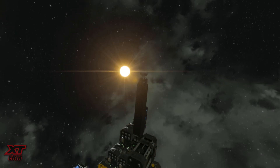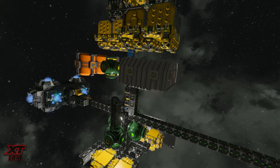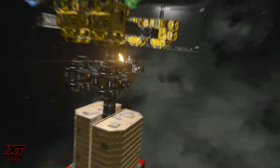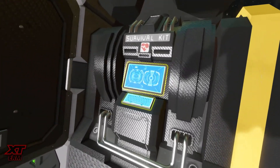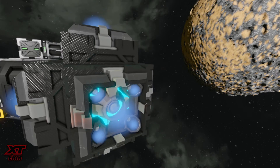This can be accomplished by using merge blocks and connectors. Just make sure each section has its own power supply, beacon, survival kit, medical room, gyroscope, and thrust in all directions.